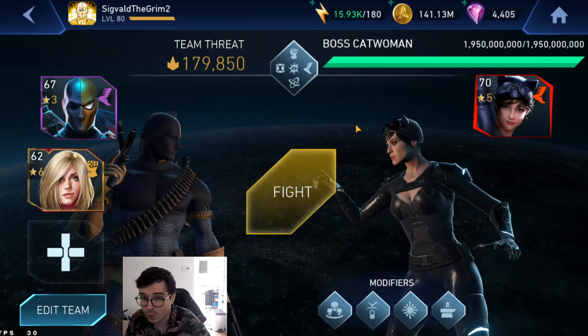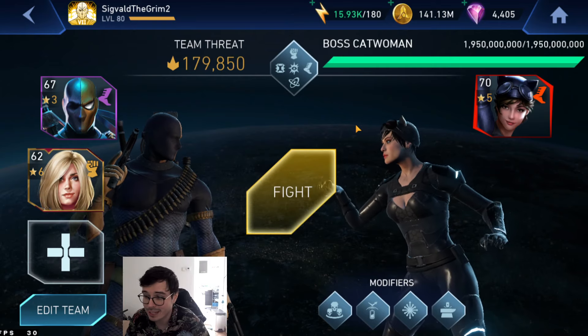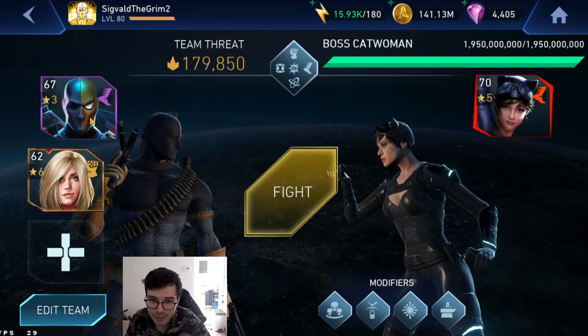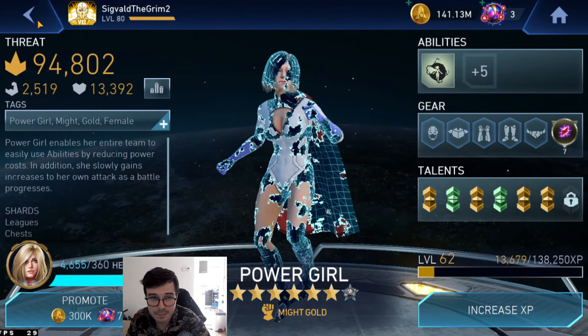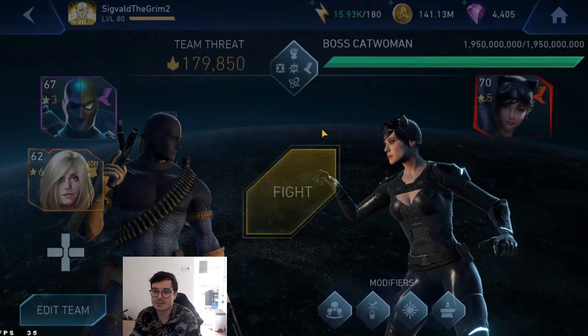Hello there ladies and gentlemen, Siglar here and welcome back to another video. On this one we're going to tackle boss Catwoman on my secondary account, so it's going to be a bit more difficult than it would be on the main account. We're going to start with some percentage all damage from Deathstroke on our snow globe, and we're going to have some passives on Power Girl. Power Girl is there to reduce my power cost, so let's get this going.